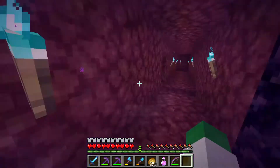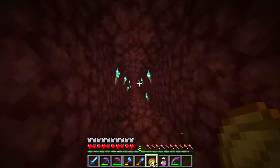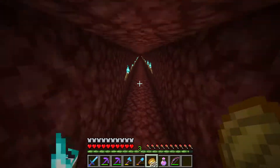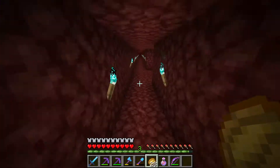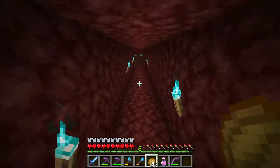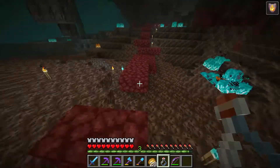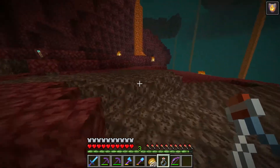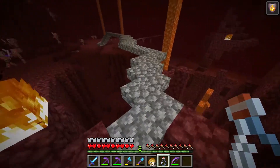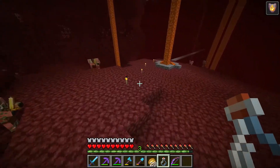I believe our fortress is just down here. This is a tunnel we made a little while ago, and just down here I know we have a really good nether fortress. I think I hear some piglins around — you can always find piglins when you're not looking for them, but when you're looking for them you can't find them at all. I'll probably just drink the fire resistance potion now just to be safe, and we can head off to do some hunting of wither skeletons. With fire resistance and feather falling, we're actually not at too much danger in the nether overall.